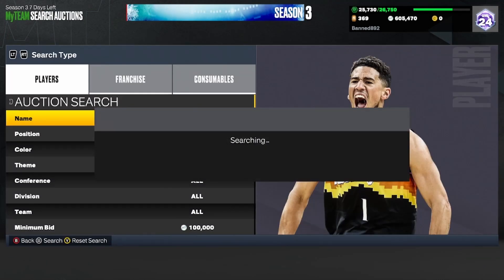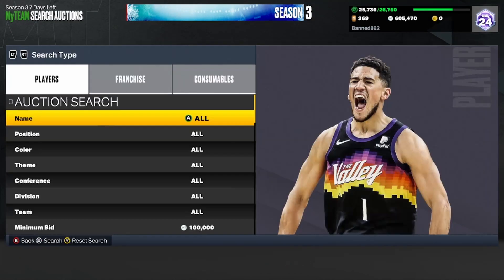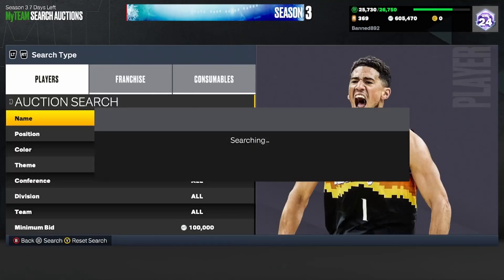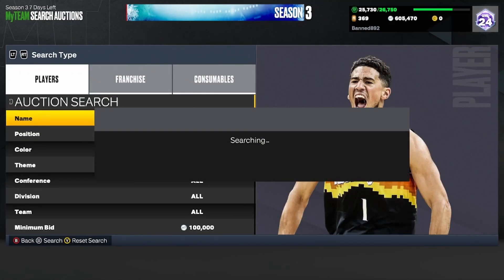But then you have all these old cards that are just so expensive. It's like constantly paying 20k here for a gold card from season one because there's only one or two of them up — 8k, 10k here. Every time a new card pops up, like this Jeff Hornacek, I don't have him in my collection right now because he hasn't shown up.